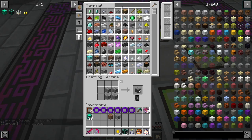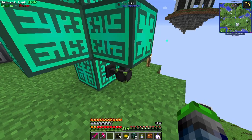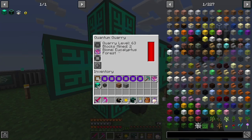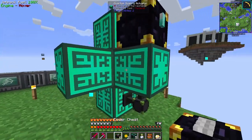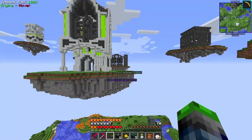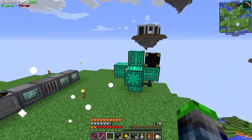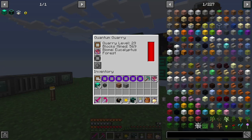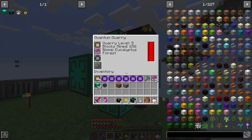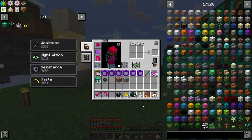We can put a Fortune 3 book in here so whatever it mines gets Fortune applied. To add it to our system, we grab our ender chest. To power this thing we use our flux points and that will supply it with power. It takes 20,000 RF per tick which is way too much since we're only producing about 40,000 RF per tick. But this thing is incredibly fast - look how fast it's mining. It will just mine and mine and mine until we end the server, so we never have to move this again.